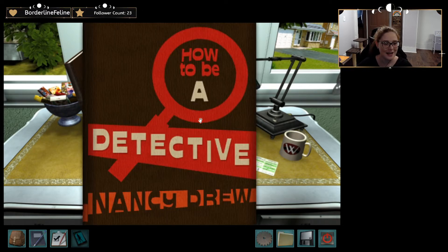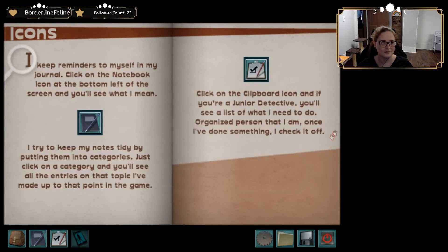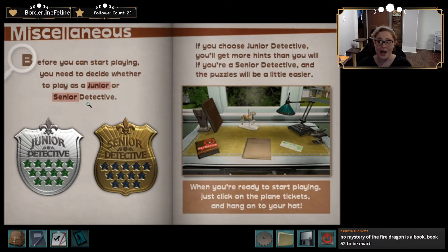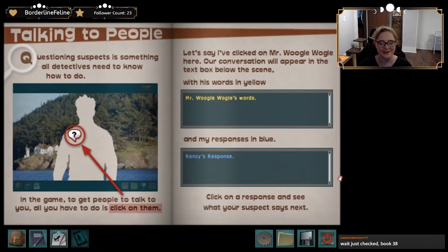How to Be a Detective. Moving around — to get from one place to another in the game, just click. Move your cursor around on the screen. I always use my magnifying glass. To see what's in your inventory, click on it. I keep reminders to myself in my journal. Click on the notebook. Before you can start playing, you need to decide whether to play as a junior or senior detective. If you choose junior detective, you'll get more hints.